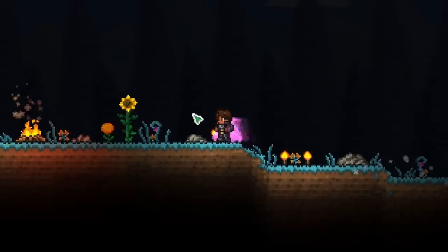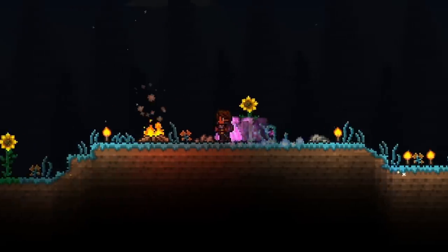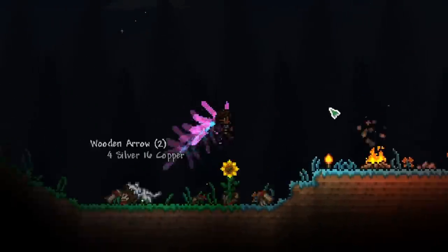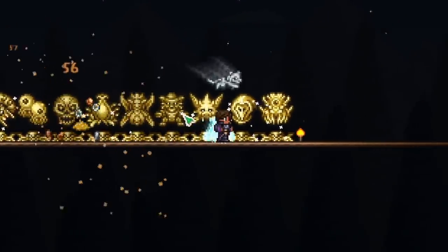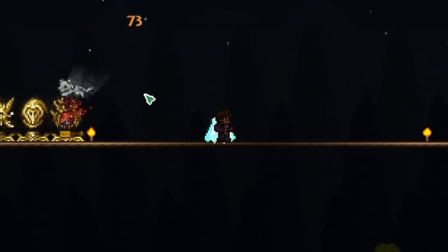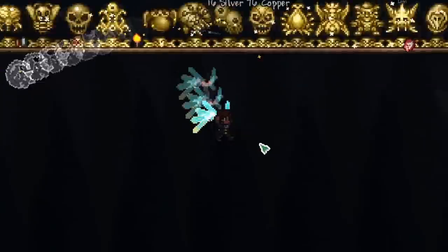Let's go ahead and summon the little tiger and see what it looks like. You can see it's really cute — it jumps and attacks things. It's very aggressive. I like that they made summons a lot more aggressive, so it jumps right on enemies and does tons of damage. It's doing like 70–75 damage.